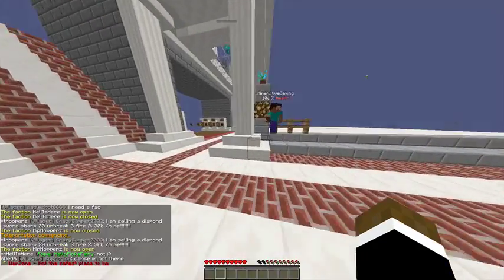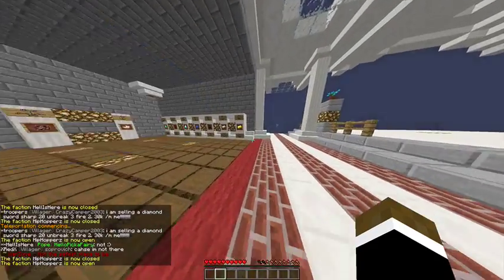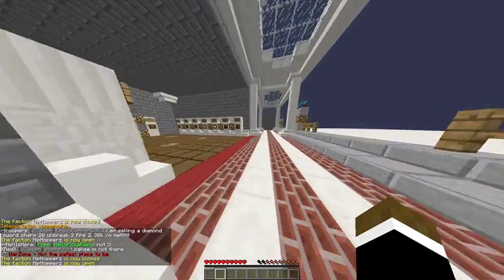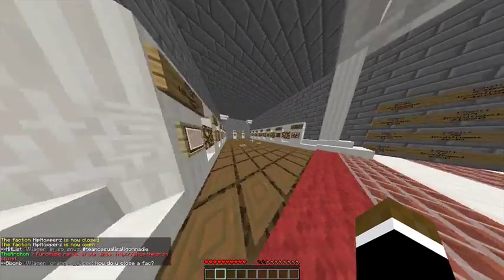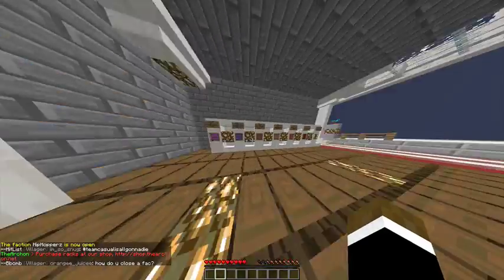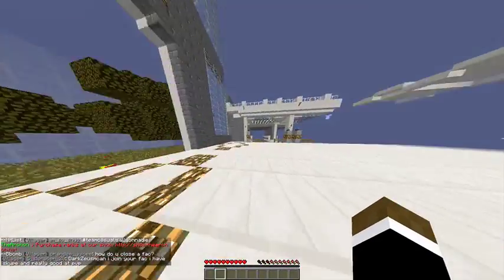First thing we're looking for is cobblestone to buy. We're also going to be looking for packed ice, or ice, or whatever, so we can break it when it's above. And glowstone — we're also going to be looking for glowstone.